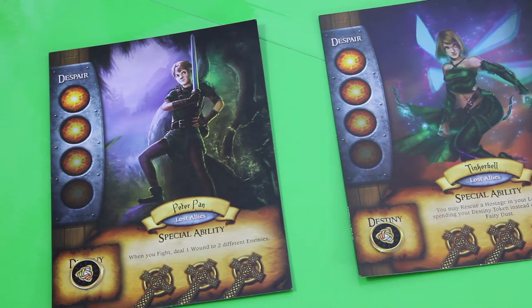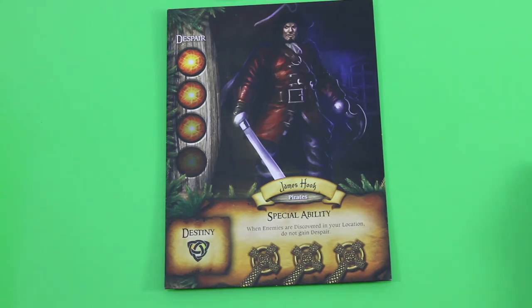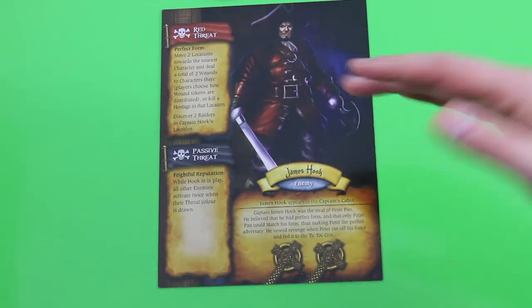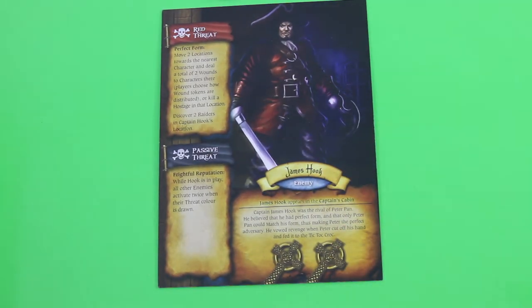The twist in this game is that you can also play as the pirates. So all of the characters come basically two-sided — one side if you opt to play as the pirate, and the back side is basically the enemy when playing as Peter Pan and his lost allies.